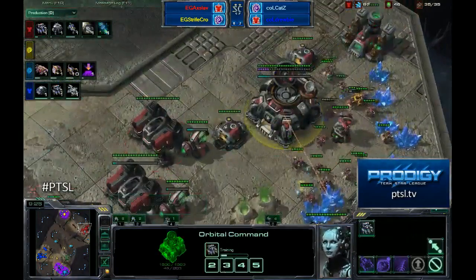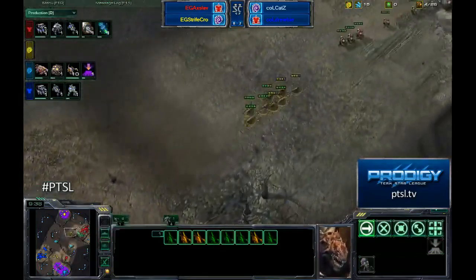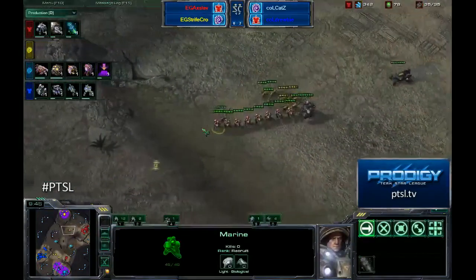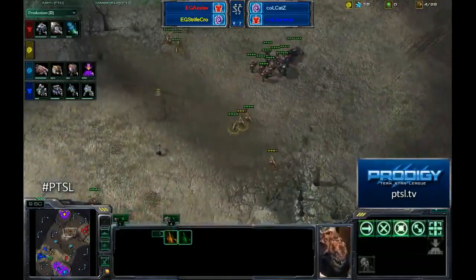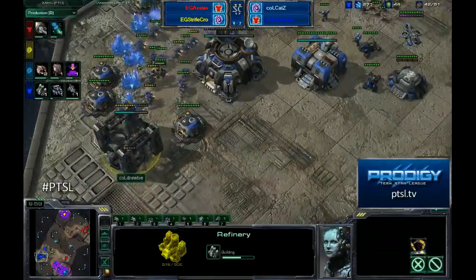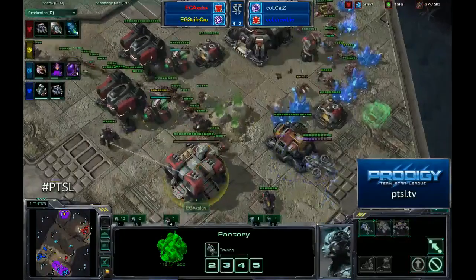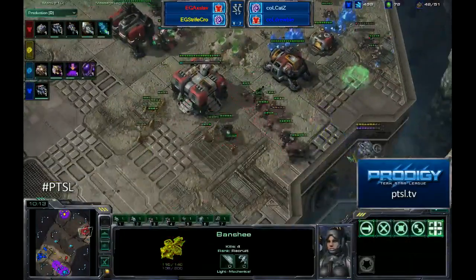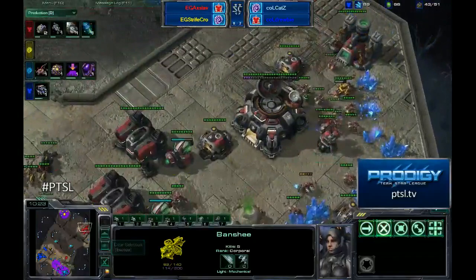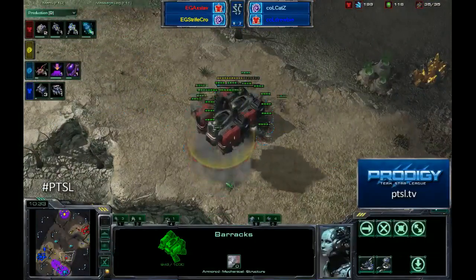Axlav is still fighting but it's a long road back. This 2v1 position is something familiar in Star Jeweled, but in an actual StarCraft 2 2v2 it looks pretty daunting. Infestation Pit and Burrow are both coming for Cats, and Drooby is adding a second gas now. Pathogen Glands are coming up for Cats as well. Another banshee is hard at work inside Axlav's main — banshee number three or four — with more than 20 kills between those banshees. Drooby is still finding the sweet spots even with a turret in the mineral line.